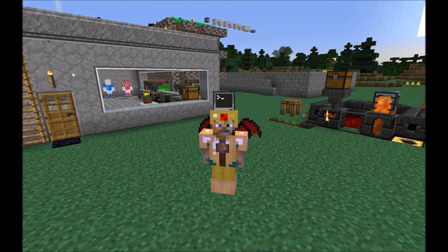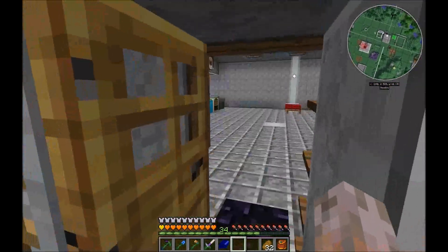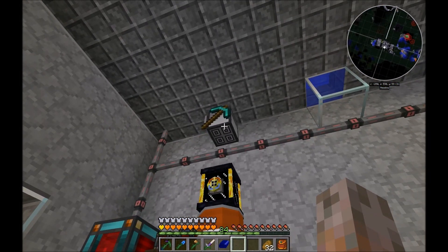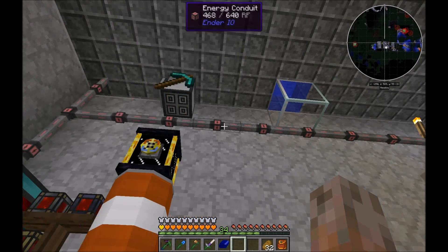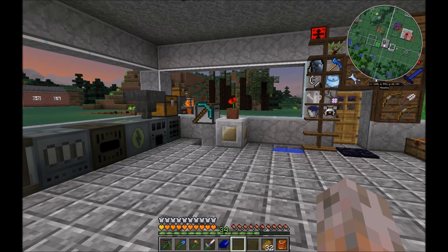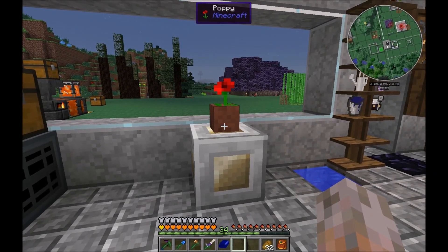Let's have a look at the turtle. The turtle sits down here in the basement and every 40 seconds it changes the flowers which are here in the turtle inventory. Maybe we have a look upstairs to see how this works. It's not so easy for the turtle to place the flower into the flower pot, as the flower pot has no inventory.